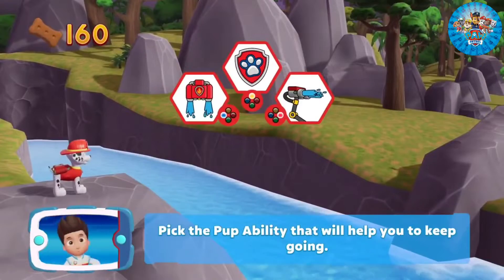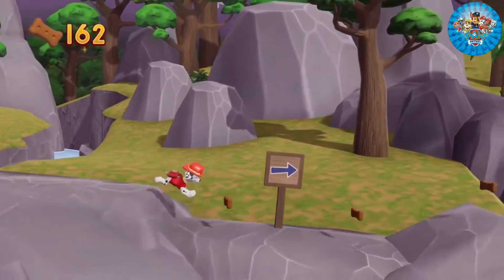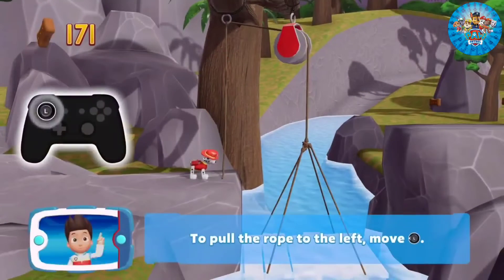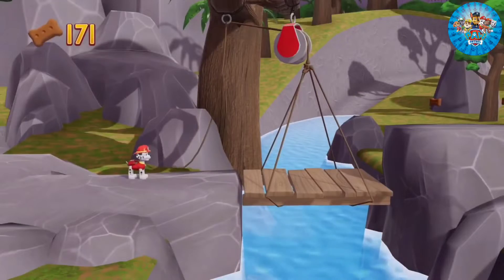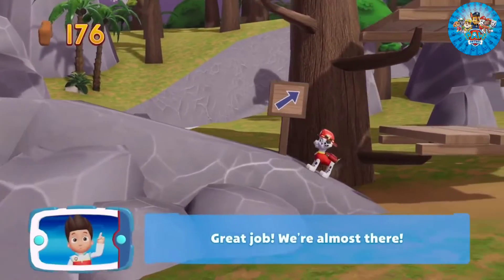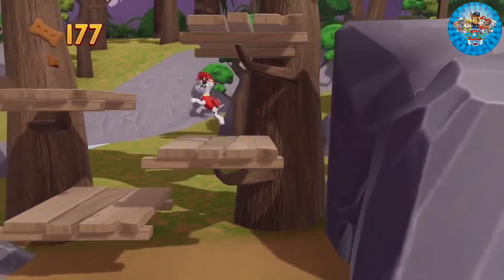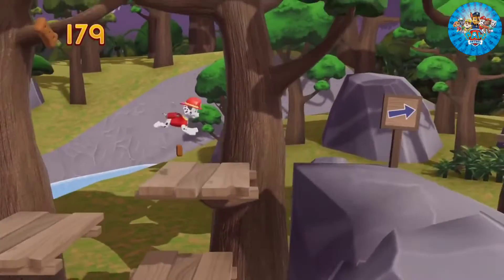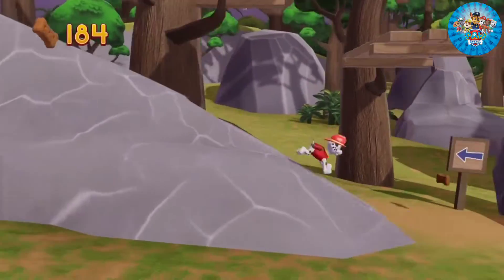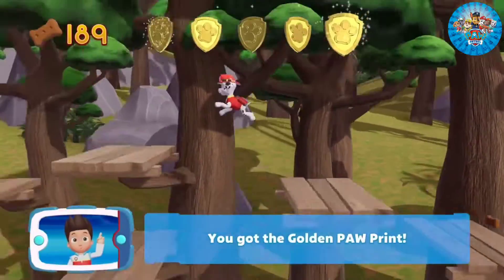Pick the pup ability that will help you to keep moving. You did it! To pull the rope to the left, move the left stick. Go quickly — you have to get through the path before it closes. Great job, we're almost there. Keep collecting pup treats whenever you find them. I'm detecting a golden paw print somewhere nearby. You've got the golden paw print.